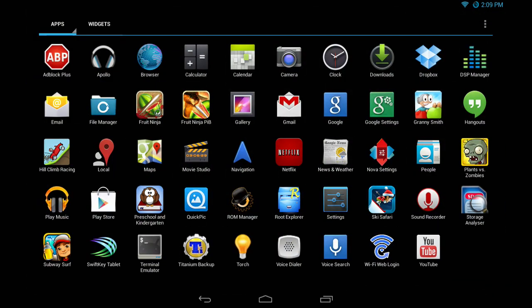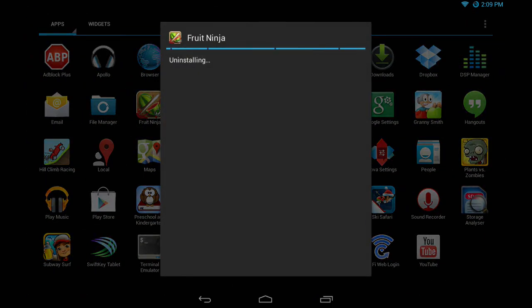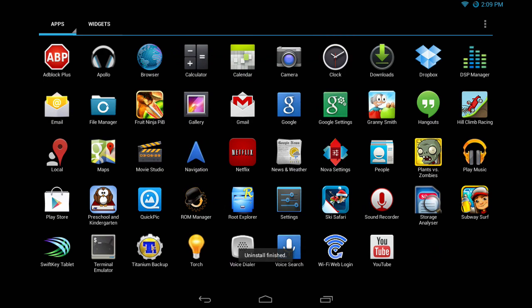I signed into my Google account. It automatically downloads the maps. The Hill Climb Racing one restored the data along with it — I don't know about all the other ones. I told it to stop downloading.